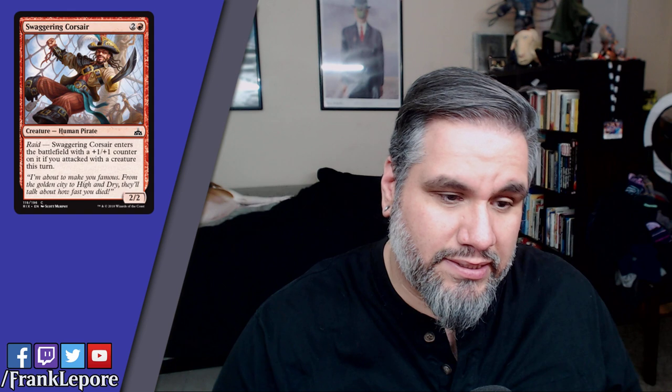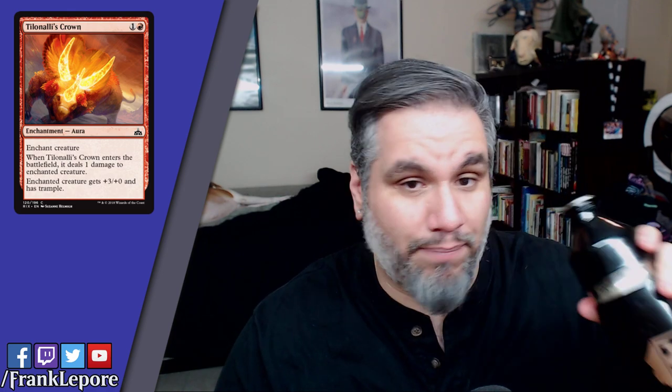Tilonalli's Crown — two mana for an enchantment. When it enters the battlefield, it deals one damage to the enchanted creature — nice because it triggers your own Enrage. Enchanted creature gets +3/+0 and has Trample. This is not bad for dinosaurs — putting an enchantment that gives Trample on your dinosaurs could be pretty good. Headstrong Brute might be better, but this guy can block while Headstrong Brute cannot, which is relevant. I can see this card being played in Limited: triggering your dinosaurs is huge, Trample is huge, plus three is huge. This is a lot of things happening for two mana on a common — seems reasonable.